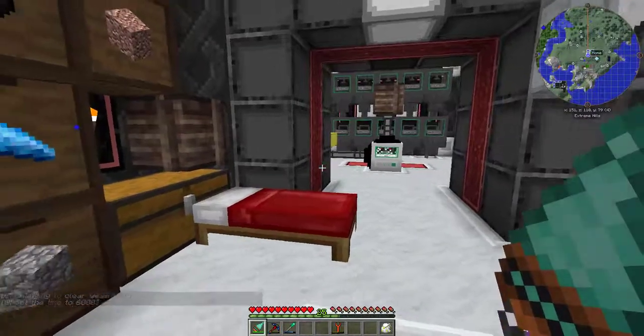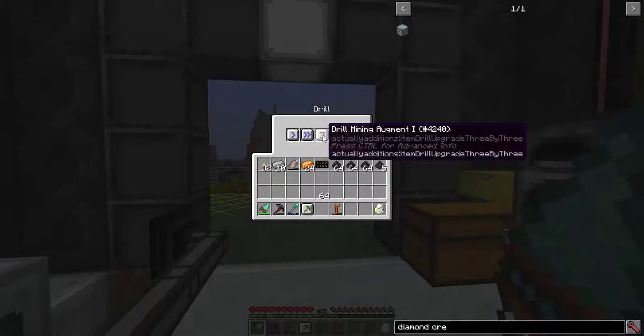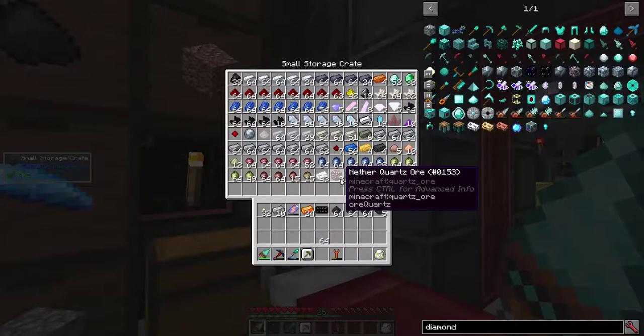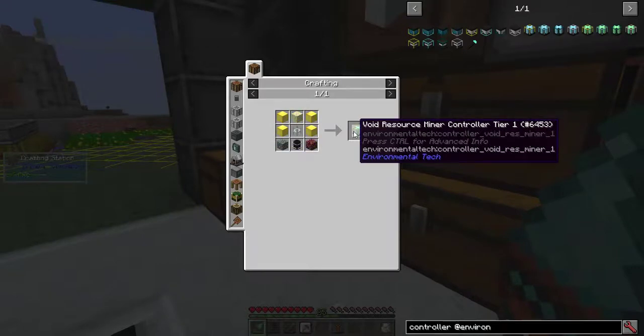I've been mining up a storm with this fancy new drill, outfitted with speed, fortune, and 3x3, and with an extra silk touch augment for this diamond and nether quartz ore. Today, I want to get the solar array, the void ore miner, and the void resource miner.